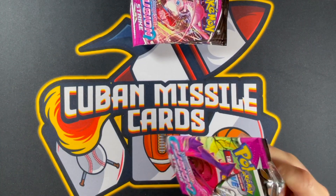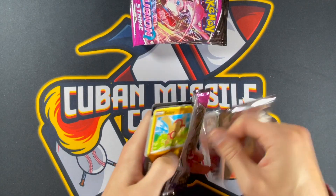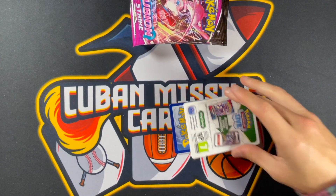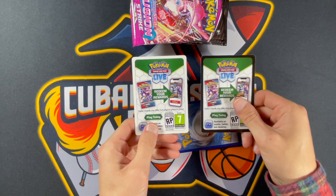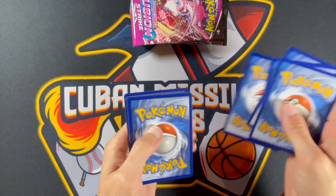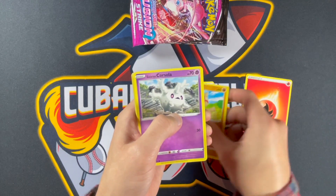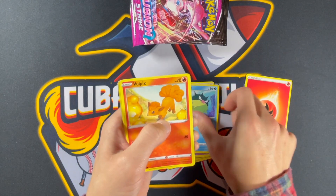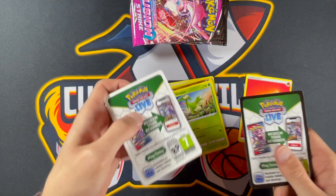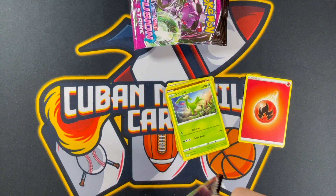I'm seeing a difference here — I'm going to assume there still is a difference, they just changed the card on us. So that's the code card out of this pack versus the code cards out of the other packs: white border versus black border. Not sure if that means anything. Four from the back: Energy, Judge, Excadrill, Treecko, Baltoy, Galarian Corsola, Qwilfish, Vulpix, Chansey, Onix. It appears the white border code card is a non-hit, and a black border code card appears to be a hit. We'll see if that tracks the rest of these packs.